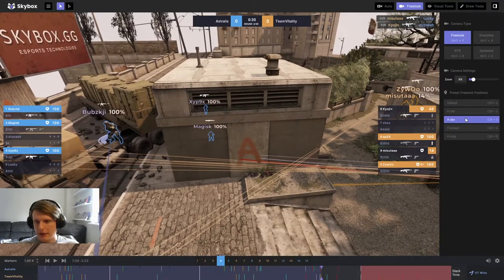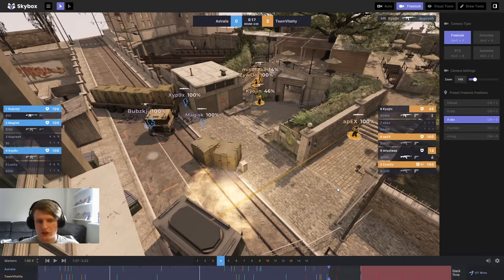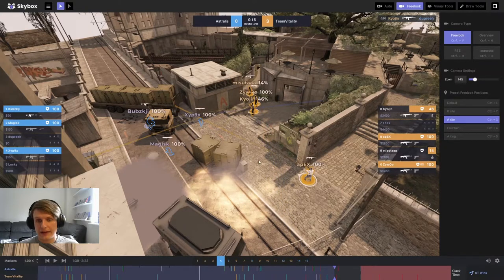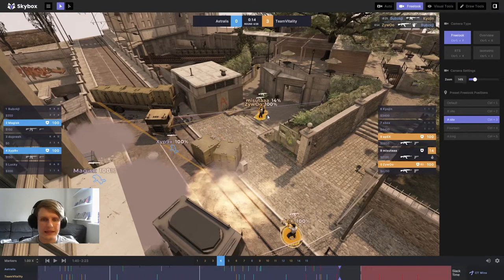Utility is coming onto the site — again, efficient usage from Vitality. Two smokes pop: one towards bank, one towards dumpster. They've isolated the player on site. With the molly and Apex clearing this angle, the only one left to worry about is optimus. It's pretty clear where Bubski is, so he goes down but is immediately traded by Zywoo. Very efficient utility usage from Vitality. They're entering the site now with 14 seconds on the clock — not a lot of utility left, but everything they used has gotten them to a 3v3 with the bomb down cleanly. Very good, clean, methodical T-side Counter-Strike.